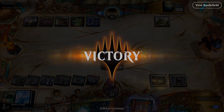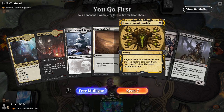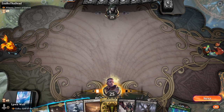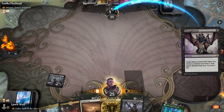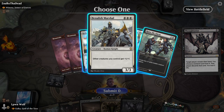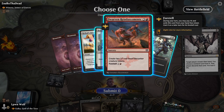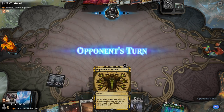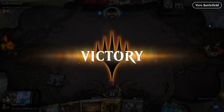Moving on to the next game — we're up against another Winota deck. They're going to be super aggressive and we have ways to stop them with a couple of discard spells and a shield. We lead with a Thoughtseize to slow them down. Their only turn one plays prompt them to raise the alarm, giving two creatures. After Inquisition the following turn, that's apparently enough to make the opponent concede.